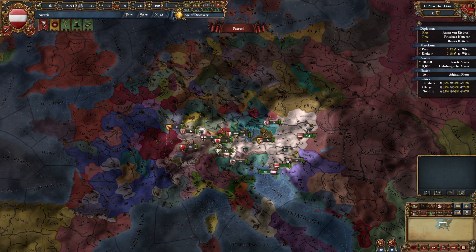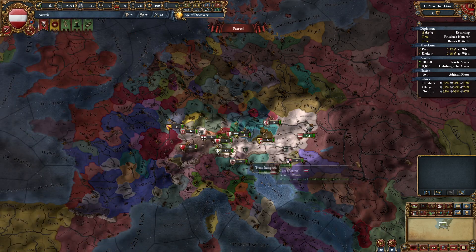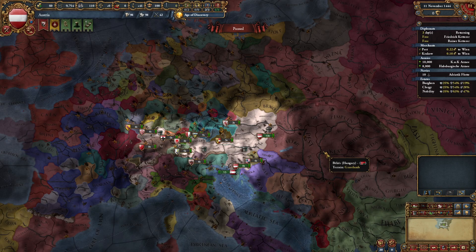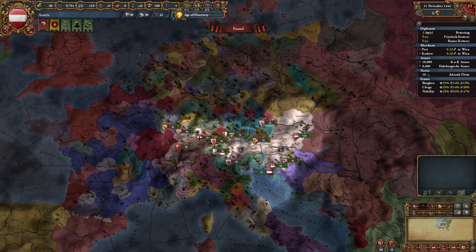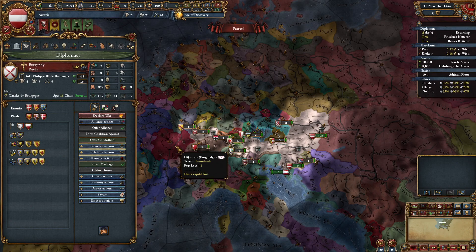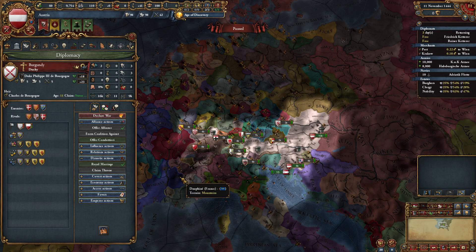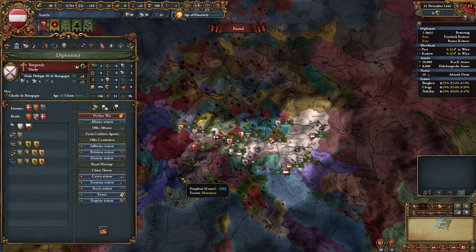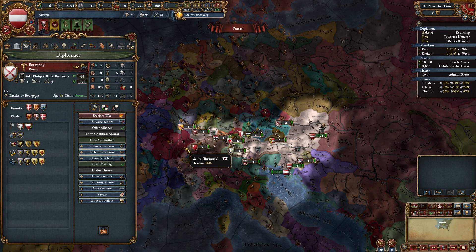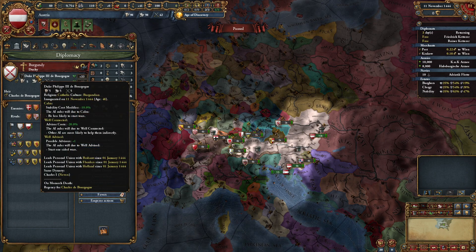At the start of the game, the first person you're going to do anything with is Poland — you are going to ally them. While being a bit unusual as an ally, Poland will generally help you against the Ottomans, against Hungary if you need to attack them, against Bohemia if you're struggling, et cetera. The next person you're going for is Burgundy if you can. If they start off rivaled to you, you can attack them, make them break the rivalry, and then improve relations and try to ally them. But they might have trust issues. If you're worried about losing the Burgundian inheritance, you can just restart the game.